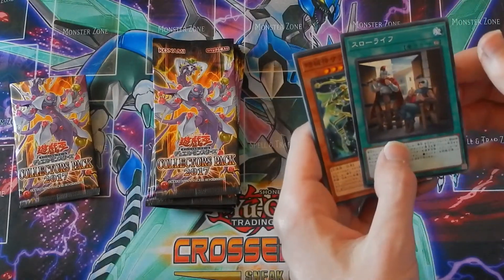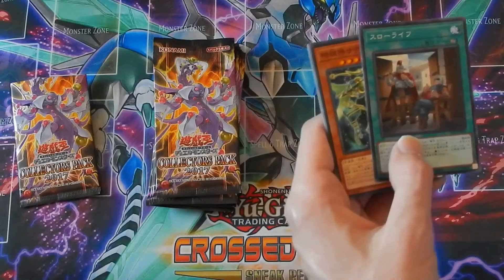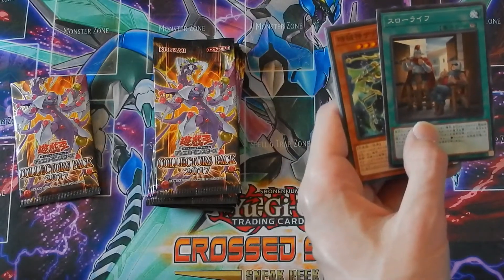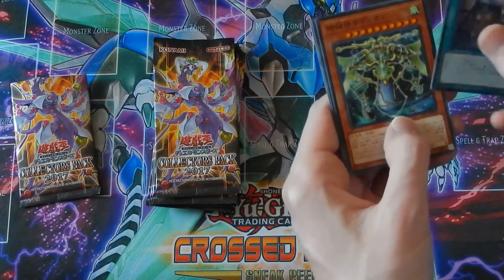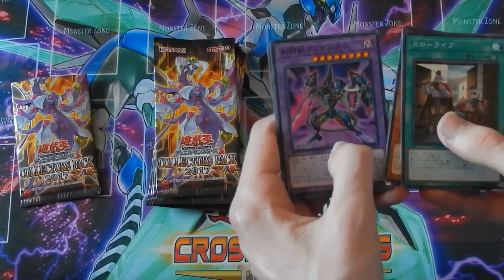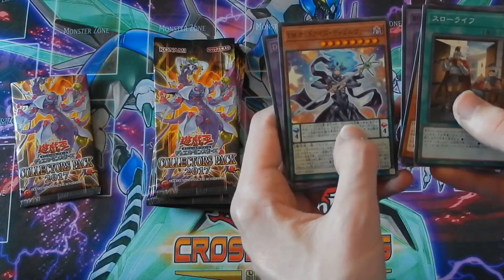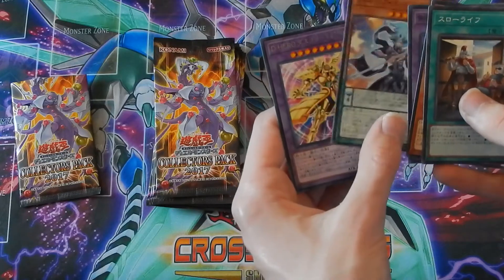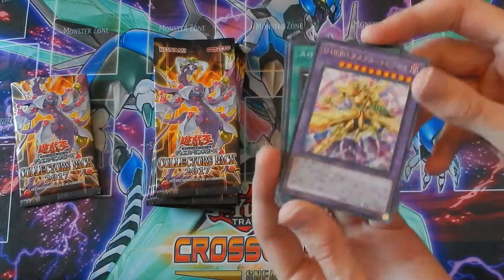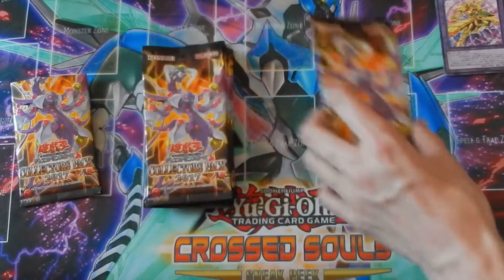I forgot the card's name but I think it's a decent card — I think it allows you to, if you normal summon, you can't special summon that turn, or if you special summon you can't normal summon, or something like that. Here's one of the Time Lord monsters. Here's one of the new Gladiator Beast fusion monsters. And one of the Destiny Hero monsters — that's really cool.